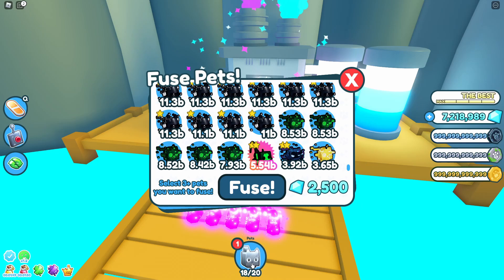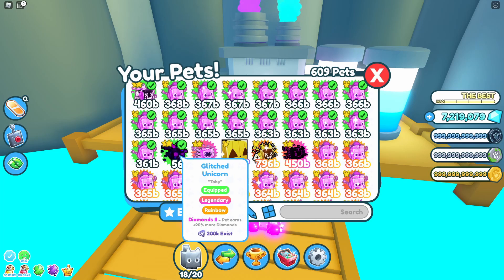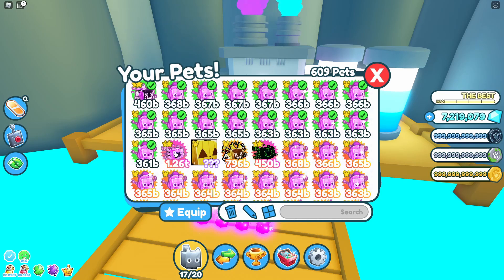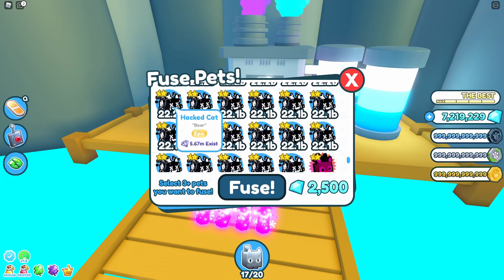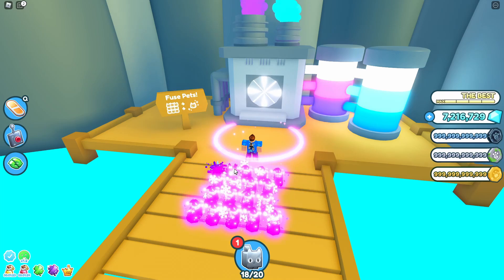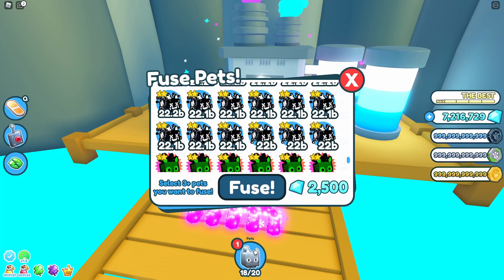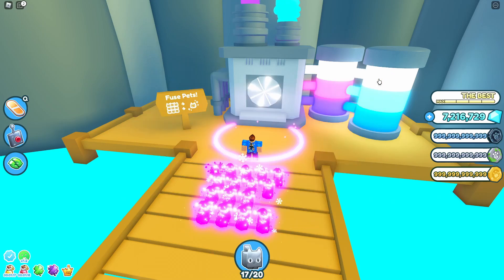So out of all those attempts I've only gotten one golden, which was just an unfortunate fluke — the rest have all been legendary glitched unicorns. I would recommend not auto-deleting those; get them and combine them in the fusion machine to get some decent pets. Now we're going to do the hacked cats. We'll try six of these — six hacked cats will give you a glitch rainbow unicorn.